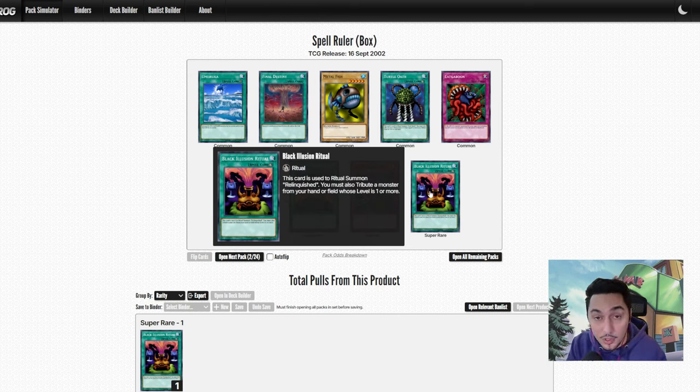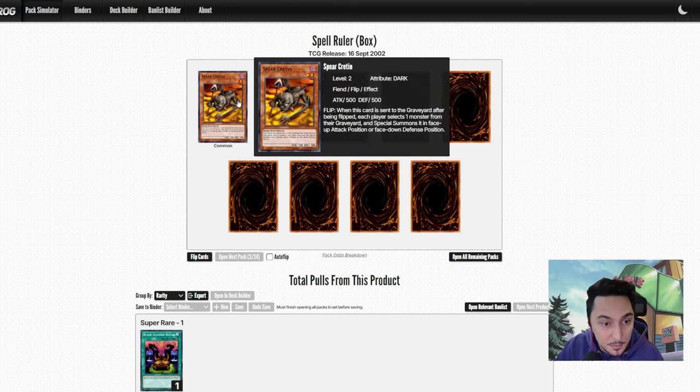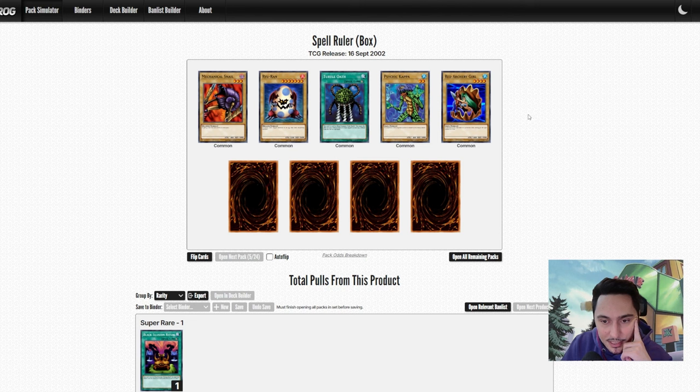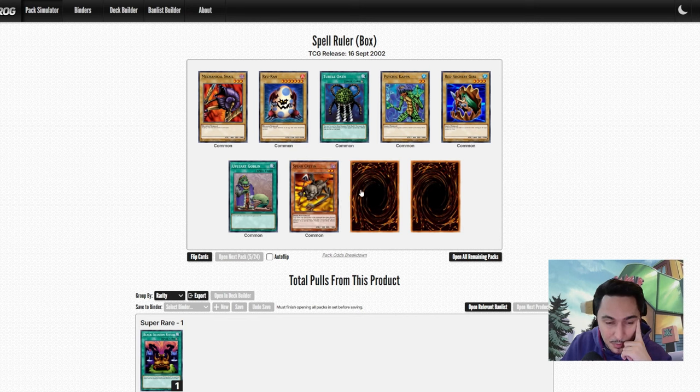Black Illusion Ritual — we got the ritual spell card for Relinquished. If we could just pull Relinquished as well that would be great. Spear Cretin — we're not getting any MSTs, it's not looking that good. Upstart Goblin — okay, lets draw one card then your opponent gains 1000 life points, we could work with that.